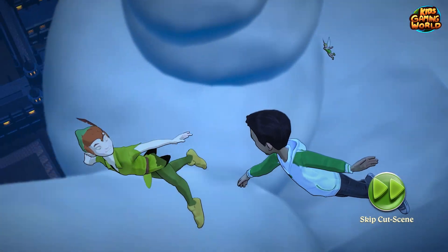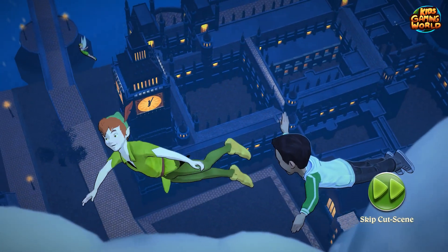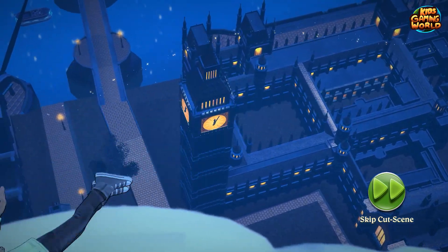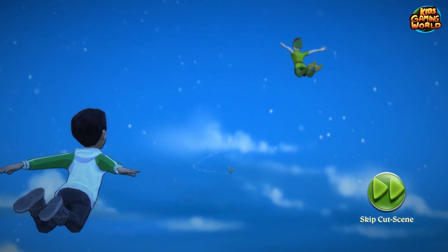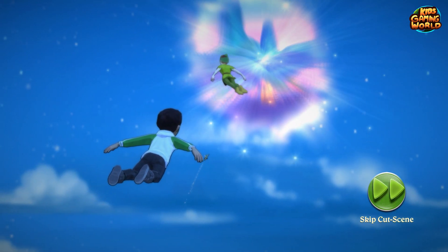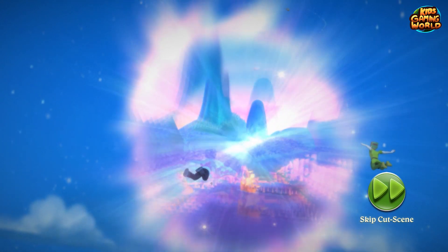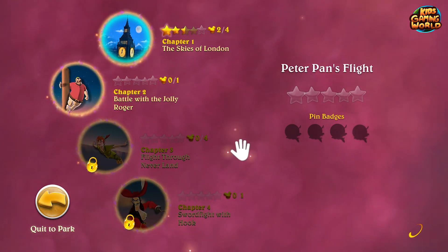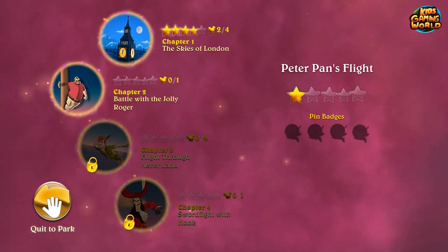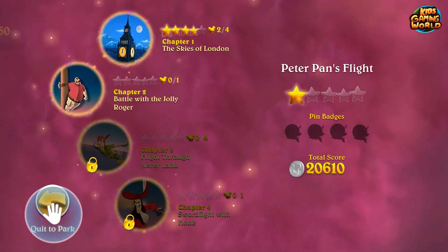Peter Pan says: 'What took you so long? Come on — I know just where to find Captain Hook. We're off to Neverland, second star to the right and straight on till morning.' First attraction done — Skies of London. We're going to go directly into the second, or maybe not. Let's see what else is out there.